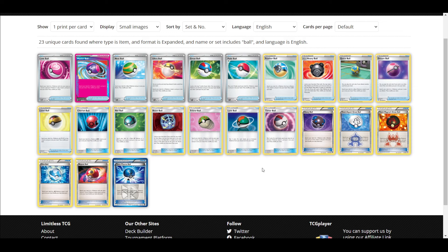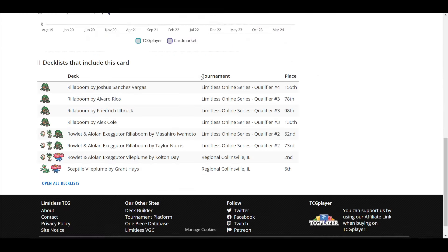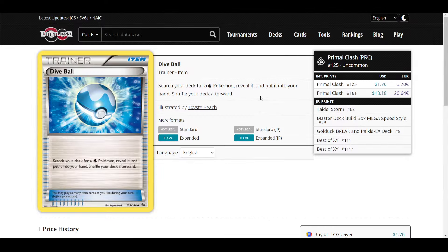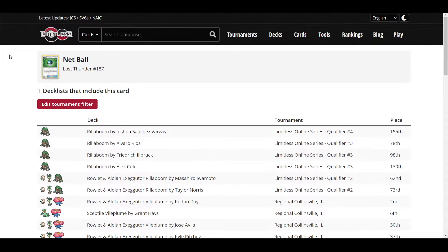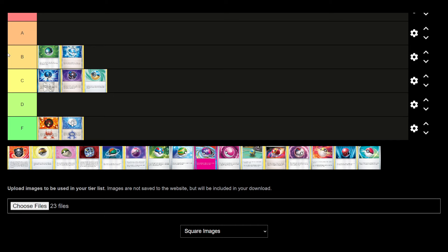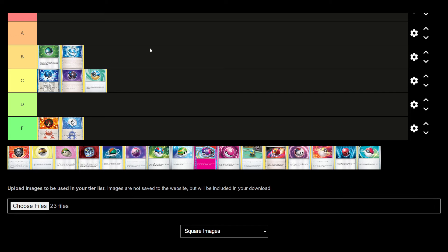The type-specific ones: we have Net Ball and Dive Ball. Net Ball says: search your deck for a basic Grass Pokemon or a Grass Energy card, reveal it, and put it into your hand. Dive Ball says: search your deck for a Water Pokemon, reveal it, and put it into your hand. Dive Ball was mostly played in Greninja Break. Net Ball is just a weaker type, but not a bad card.